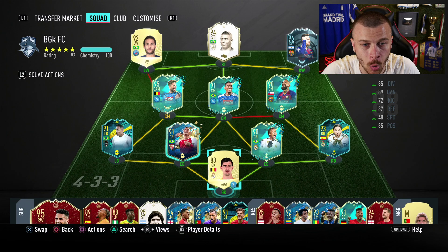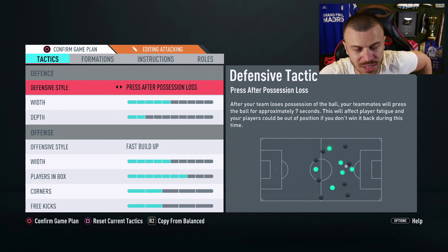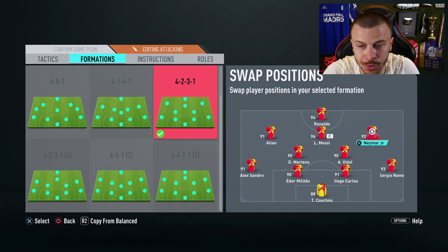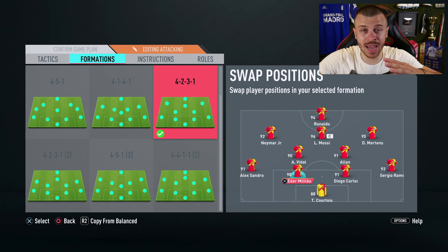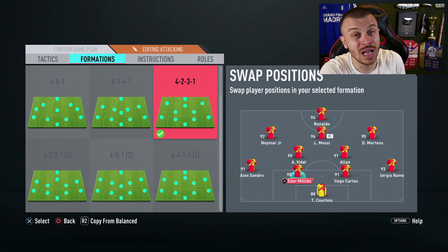With that being said, let me show my after-minute-one formation and tactics. I'm not gonna make any changes — same tactics as in previous FUT Champions episodes. My squad: R9 as striker, Messi as central attacking midfielder, Neymar Zeto, Mertens on the left, Alan plus Vidal on the right, and at the back Alexandro, Eder Militao, Carlos, Sergio Ramos, with Thibaut Courtois in goal. I really hope I'm not gonna miss Team of the Year De Jonke — he's top 3 CDM/CM in FIFA 20 Ultimate Team — so hopefully the Vidal plus Alan duo won't let me down.